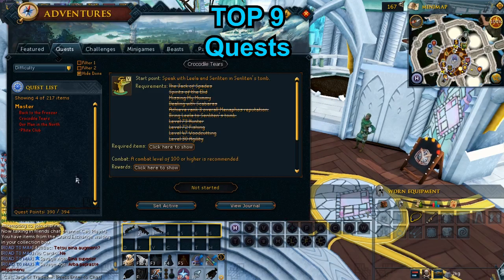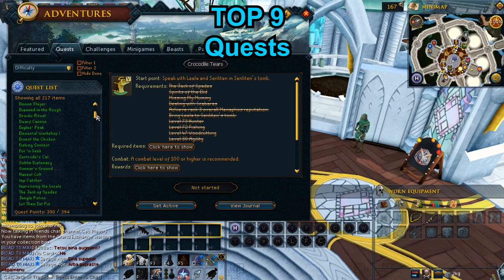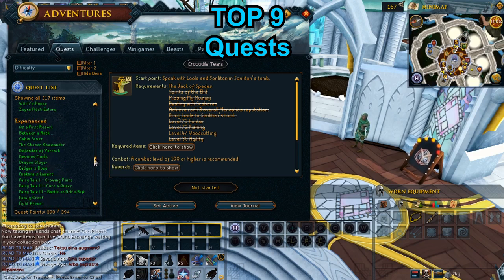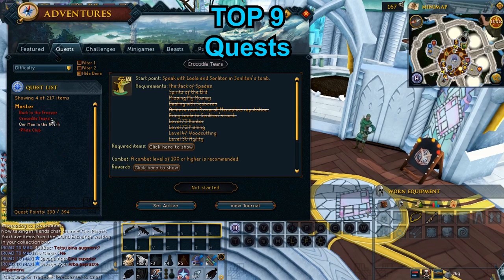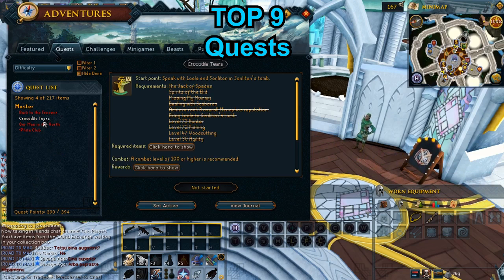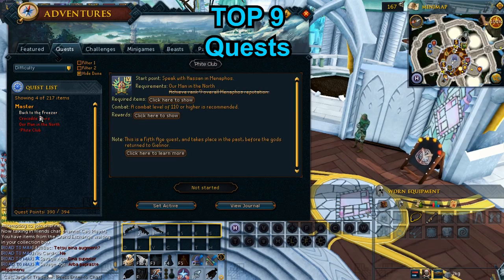Tip 9: Quests. I highly recommend doing quests because after completing them you will get access to different areas in Runescape, kill different creatures, explore new dungeons, and more. After completing a quest, you will get a decent amount of experience and different rewards — for example, outfits, hats, rings, jewelry, and money. I will leave a link in the description for experience rewards after completing a quest.